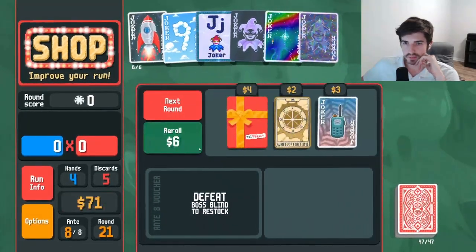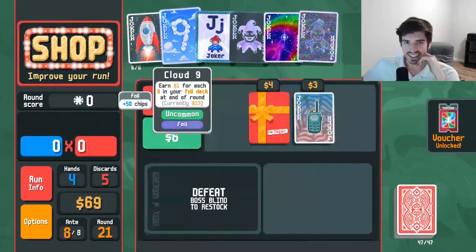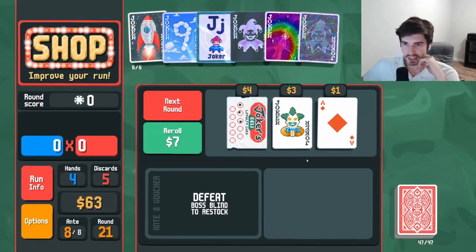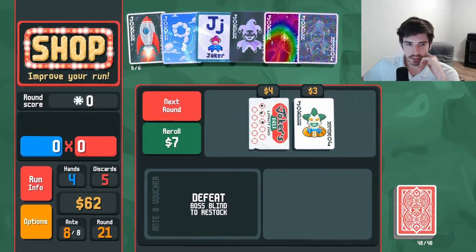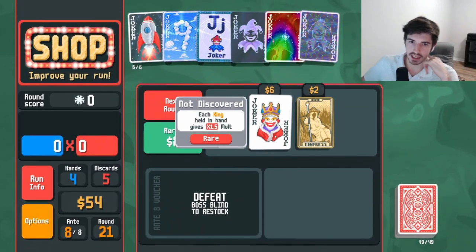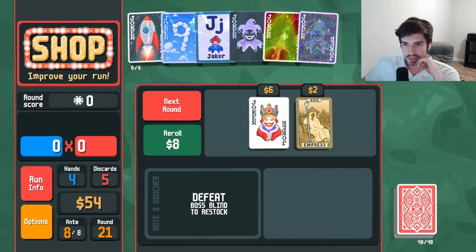Use another full house. Now we roll one — one in four, and that gave us a voucher for some reason, not sure why. Grab an ace, grab another ace. Each king held in hand gives multiplier — seems pretty cool but we don't have that many kings.